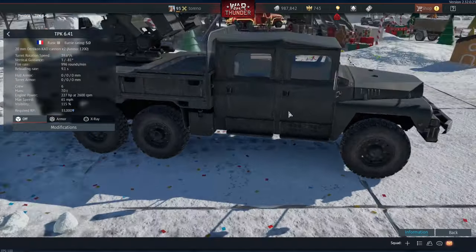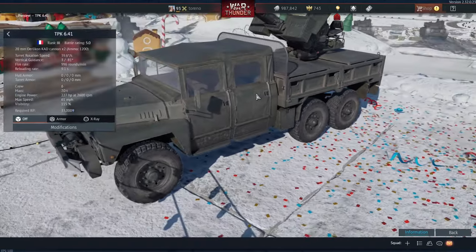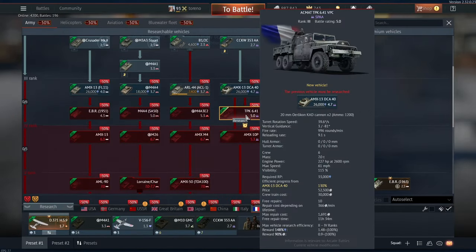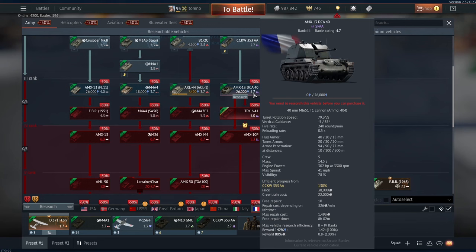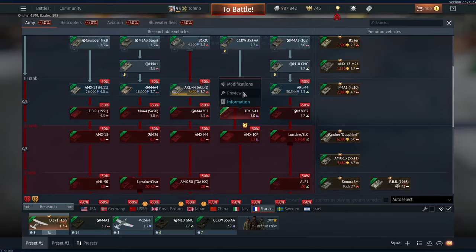Hello everybody, Torano here, and today we're continuing our look at the Aerial Superiority Dev Server. Today we're going to be looking at a new French SPAA vehicle, the TPK 6.41, or to give it its full name, the ACMAT TPK 6.41 VPC, and that's coming between the AMX 13 DCA40 and the AMX 10P at battle rating 5.0 rank 3.